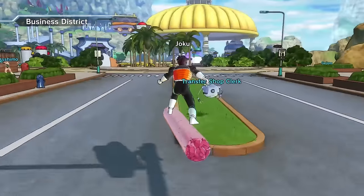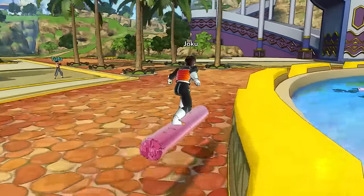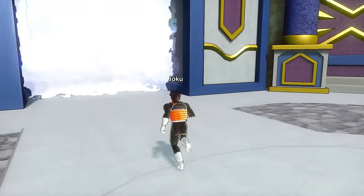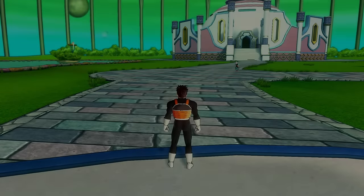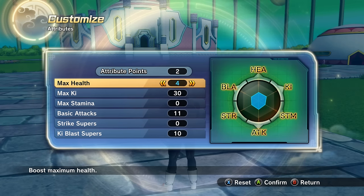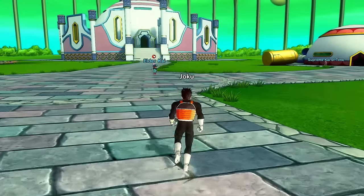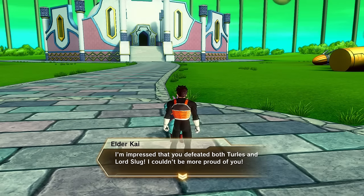It's time to get back on the story. We gotta apply those attribute points — let's put a little on health, our health is still at two. Put it at four, then one on max ki, and one on basic attacks. We still have a ways to go till we can get the Super Saiyan transformation, but when we do I want to have five or six bars of ki. Elder Kai says: 'I'm impressed that you defeated both Turles and Lord Slug — I couldn't be more proud of you. However, the changes in history still remain, so we've still got work to do.'